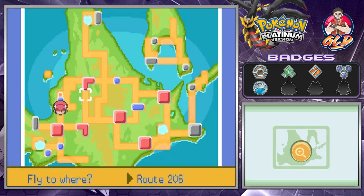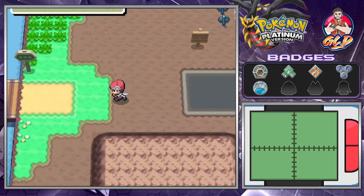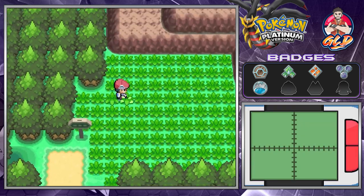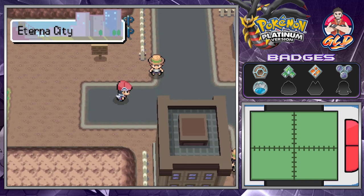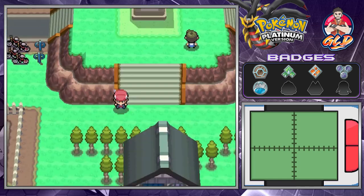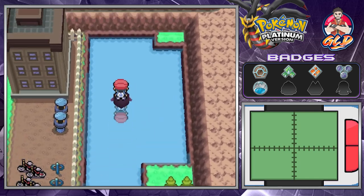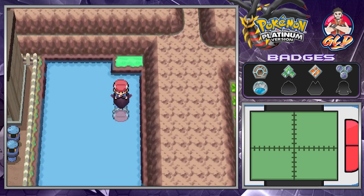Let's go to Eterna City. In Eterna City there are a couple of sections where you can surf. We don't need to surf around most of it, but going right here there will be some items. Let's surf and in this open space we'll find a Moon Stone, which is always nice to have.